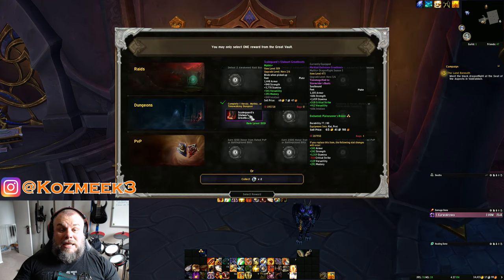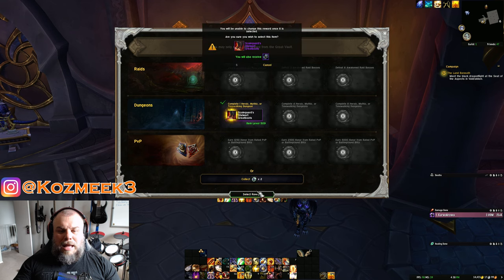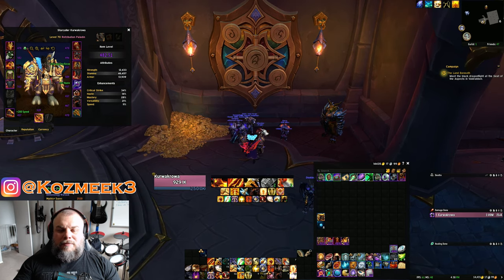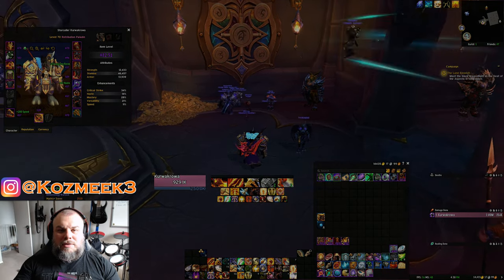We have 509 hero track boots. That is a massive upgrade for the paladin, which will bring our item level up to 482.31 from 480. Not bad, and he starts with a plus 6 Azure Vault.